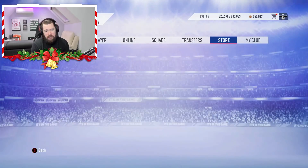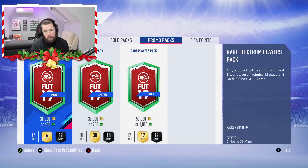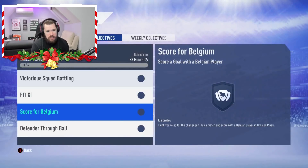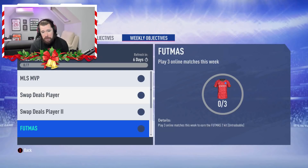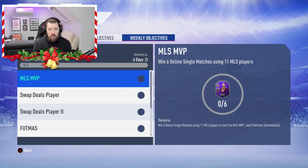Is there anything in store? We're going to have a look at the weekly objectives as well. It doesn't look like there's a special team available. There are packs here, but what for? What are the packs for if there are no special players in packs? Looking at objectives: daily objectives are obviously old. Weekly objectives - the MLS MVP is there. Win six online single matches using 11 MLS players to get the Josef Martinez SBC or MVP player, 86 rated. Sadly we can't see his stats. Swap deals player one and two, FUTmas kit, play three online matches, FUTmas goals for a Hunter and FUTmas players for a Shadow. Nothing by way of other players, but Martinez is a sick player.